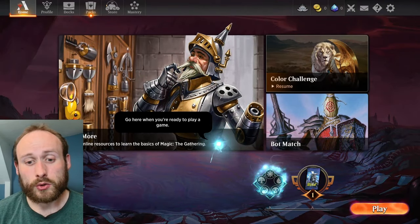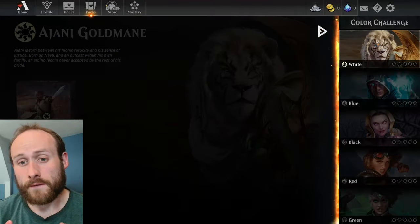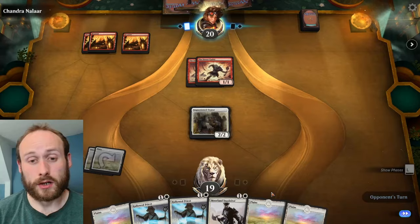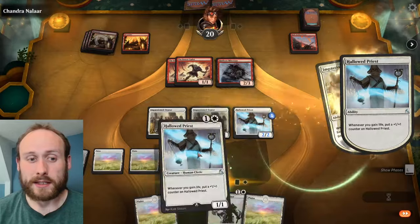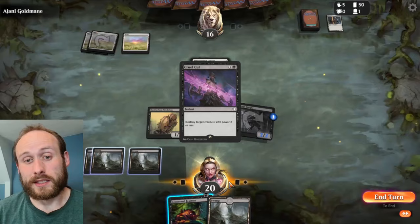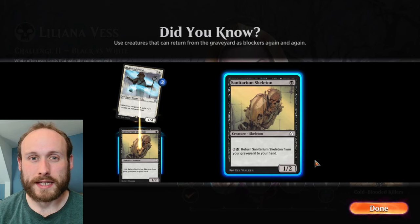To start with, you can only do bot matches against the AI Sparky until you complete the new player experience. The first challenge is the color challenge, where you play five games with each of the mono-color starter decks. The first four are predetermined games designed to teach you different strategies and the strengths and weaknesses of each color. If you lose, there's a point where you could have acted differently, and a hint will help guide you.